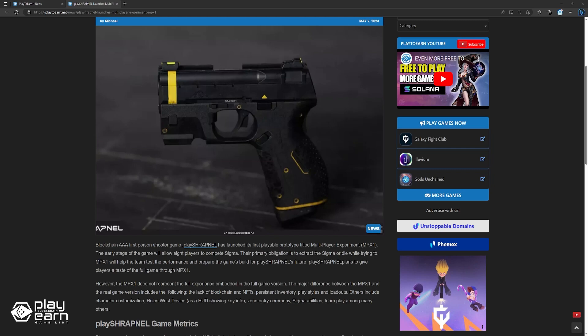The major differences between MPX1 and the real game version include the lack of blockchain and NFTs, persistent inventory, playstyles, and loadouts. Others include character customization, holo-risk devices, zone entry ceremonies, sigma abilities, and team play, among many others.